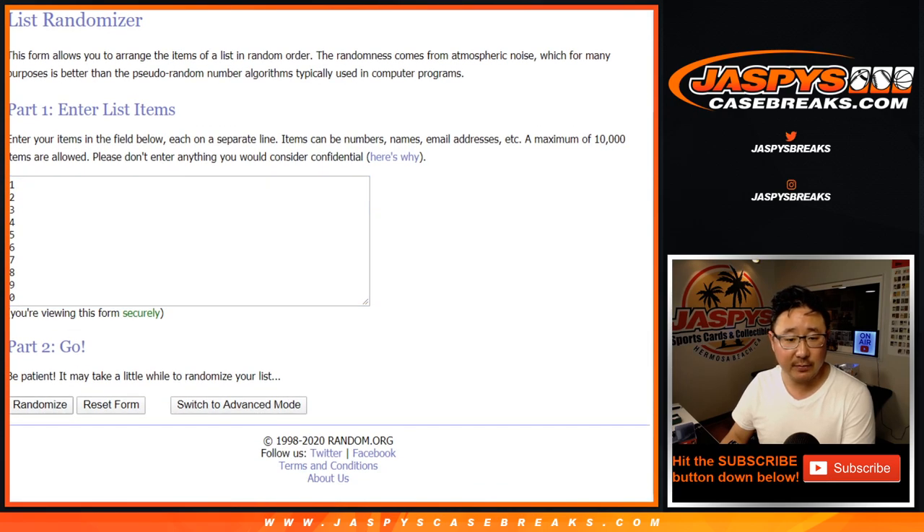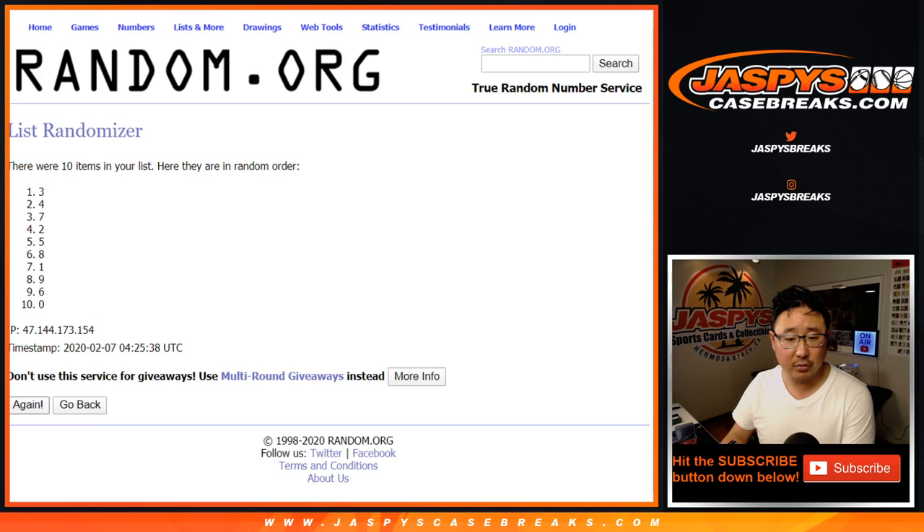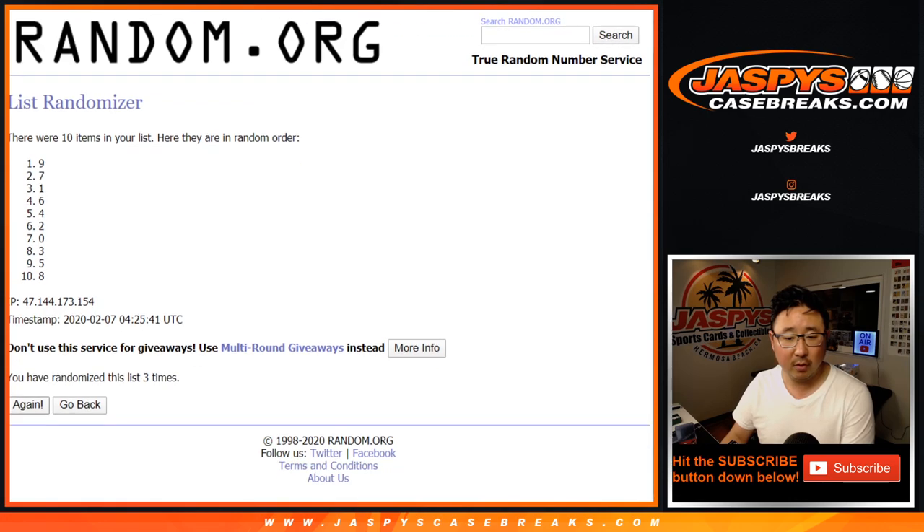Five and a five, ten times for the numbers. One, two, three, four, five, six, seven, eight, nine, and ten. After ten times, we got five down to six.